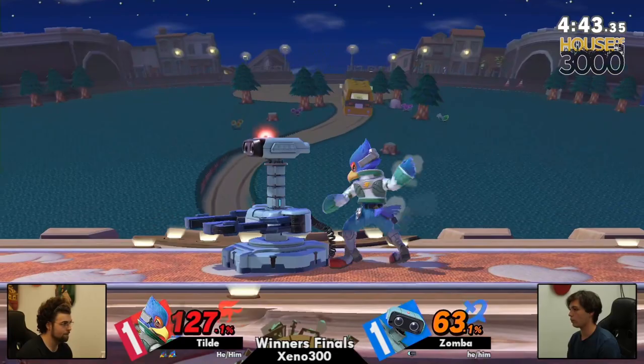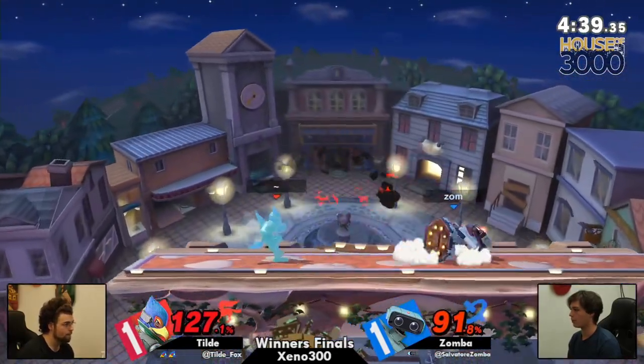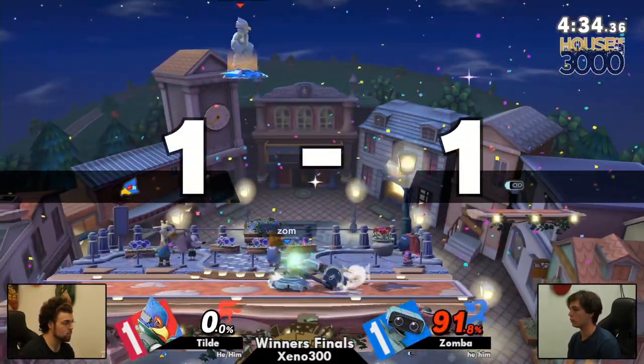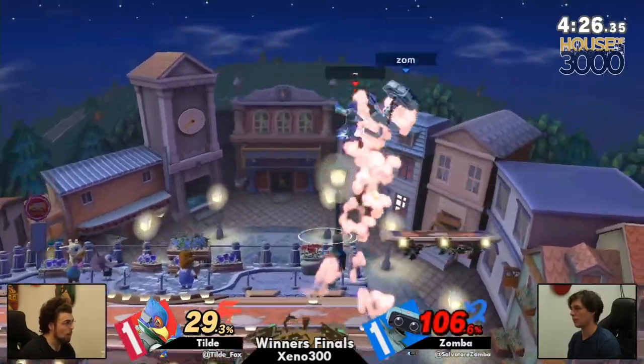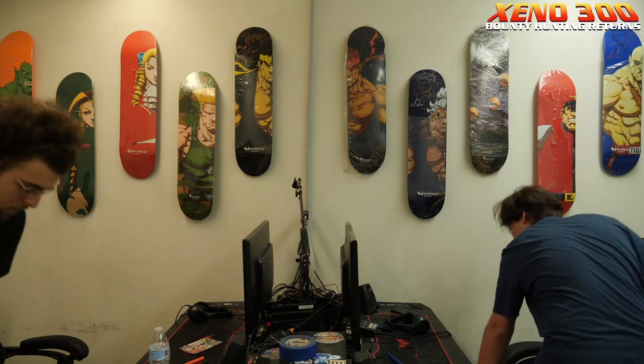And the situation is just reversed now — Zamba is now on his last stock. He's getting mixed right now. Shot up right there, 91%. Getting called out for your Phantasm habit sucks. But Zamba looking for some ROB on that platform — you're going to risk it all. Finding the up tilt, the drag down into the up tilt into the back air, sealing the fate of that set for Tilde, cementing themselves into winner's side grand finals.